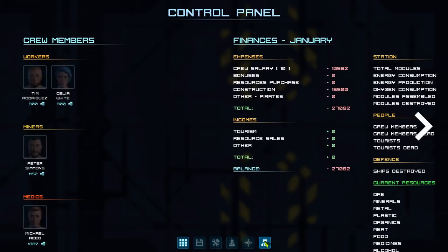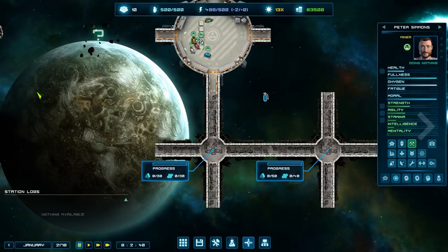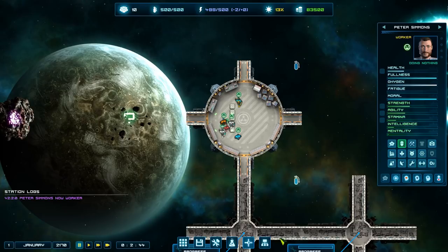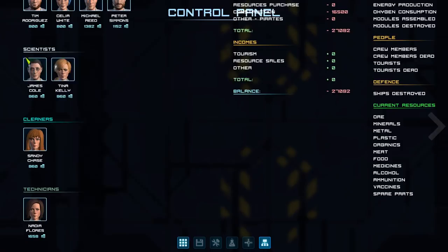We've only got two workers and one technician to do the building. Workers will bring the plastics and metal down, then the technician will build. The rest will be standing around, so I'm reassigning some people. Anyone with decent strength can be a worker for a while. Our medic has decent strength too. The two scientists have lousy strength so they're definitely not doing that. I'd like another technician - looking for someone with good intelligence.